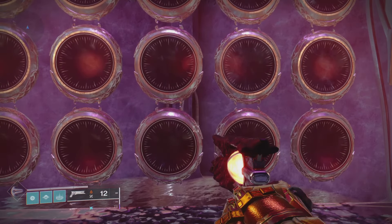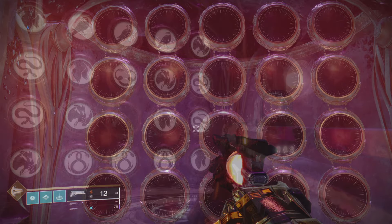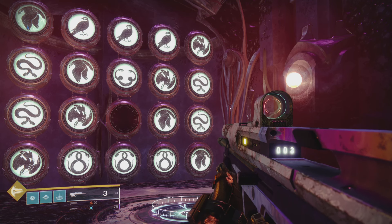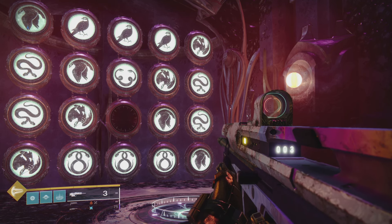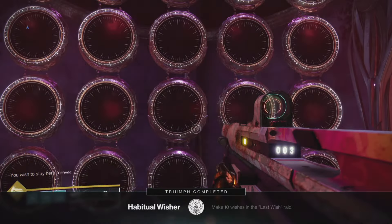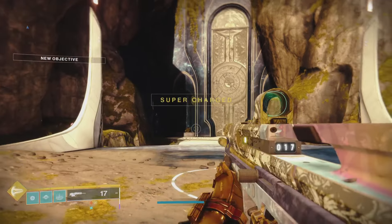Over here will be the location where you can input the Shiro Chi checkpoint code. I'm going to show you the code — what you're going to do is shoot the little panels until you see this code on screen. Pause it, put it in, then stand on the plate. After finishing the code it's going to wipe you, and then we're going to spawn into the Shiro Chi checkpoint.